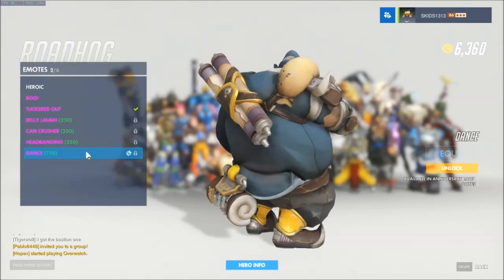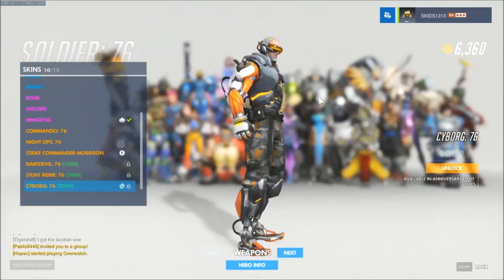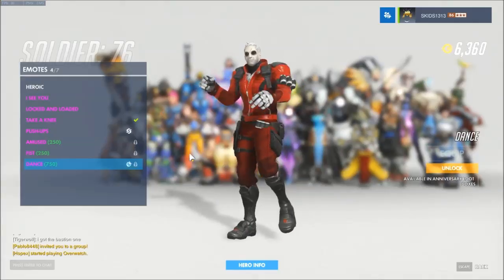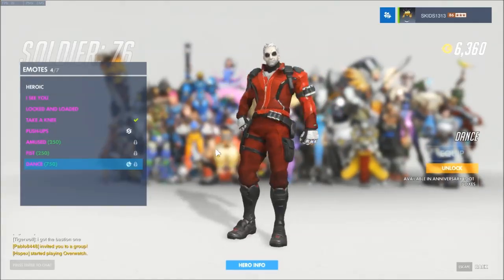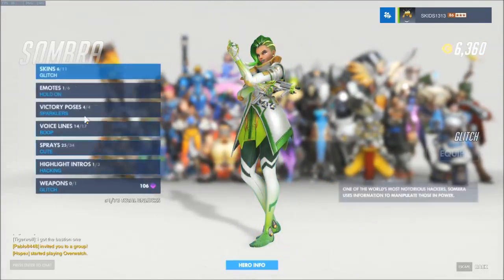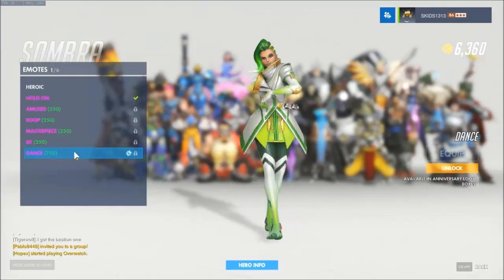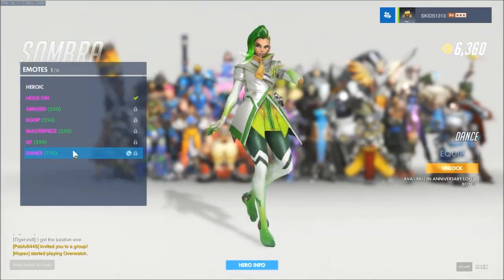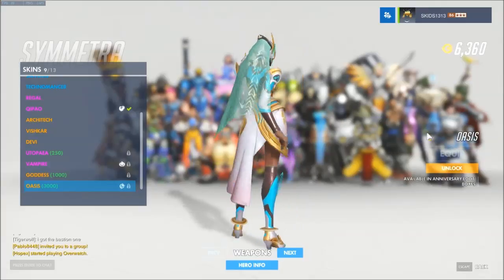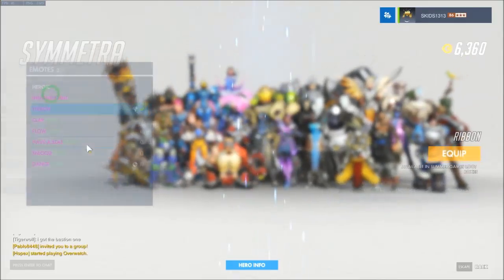Roadhog does not get a new skin but he does get a dance - oh yeah, oh yeah, very cool. Soldier does get a new skin - oh so cool! And his dance is the dad dance, the embarrassing dad dance, cause he can't dance and he's leaning backwards. Sombra doesn't get a new skin but she does get a dance. Symmetra does get one - it's called Oasis. Imagine playing that on Oasis - play Oasis on Oasis. Very cool, and her dance.